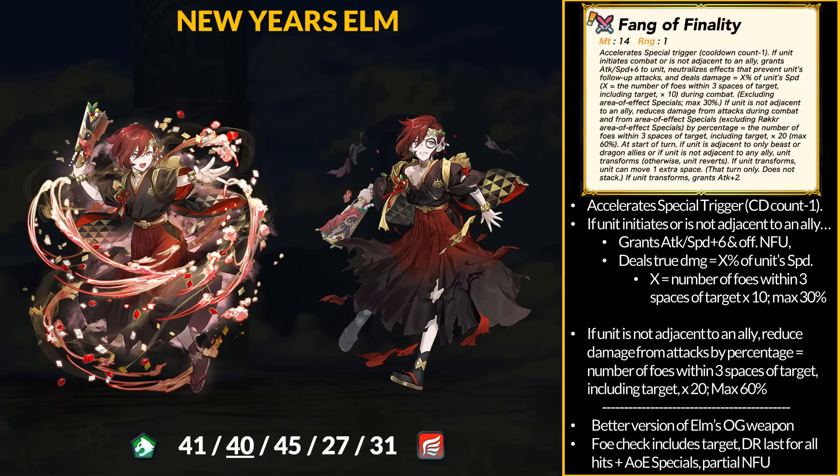If Elm is solo, he also gets damage reduction equal to the number of foes within 3 spaces of the target including the target, times 20, maxing out at 60% DR. As a flying beast, when transformed, he gets plus 1 movement. Compared to regular Elm, who did not include the target in the 3-enemy check and whose true damage and DR were 1-hit only, New Year's Elm gets true damage every single attack and can block 60% DR every single hit including AoE specials. Very big improvement, plus Elm exploits specials with partial null follow-up.